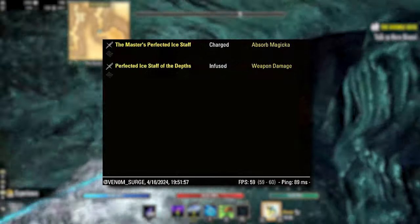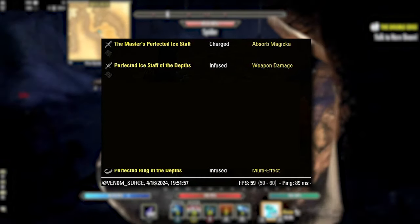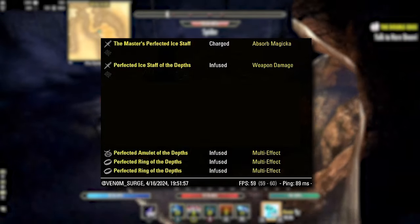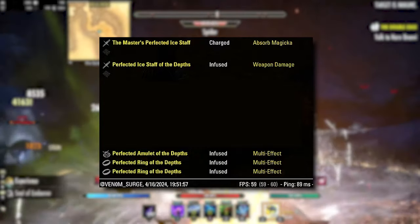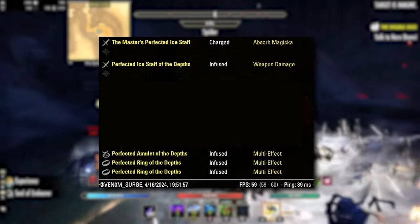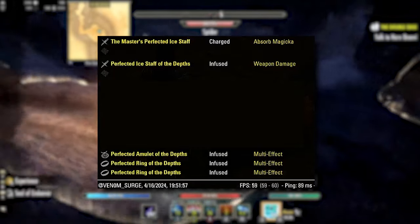We are using an ice staff on the back bar with infused weapon damage, and running infused with the magicka version of weapon and spell damage across the jewelry. Bloodthirsty would get you better DPS, but we're prioritizing sustain because I wanted to go all-out ice as much as possible.